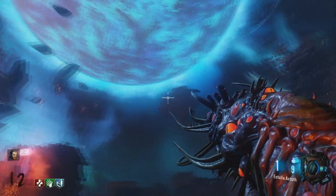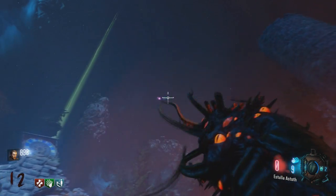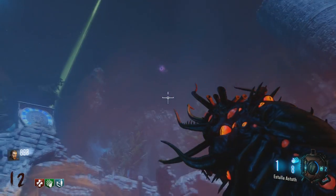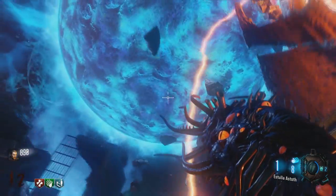The first location you want to go to is Der Eisendrache. You're looking up into the sky for these little blue 115 squares, and you're wanting to shoot them with the unupgraded gun. Obviously, you will not have the upgraded gun if you're doing this.